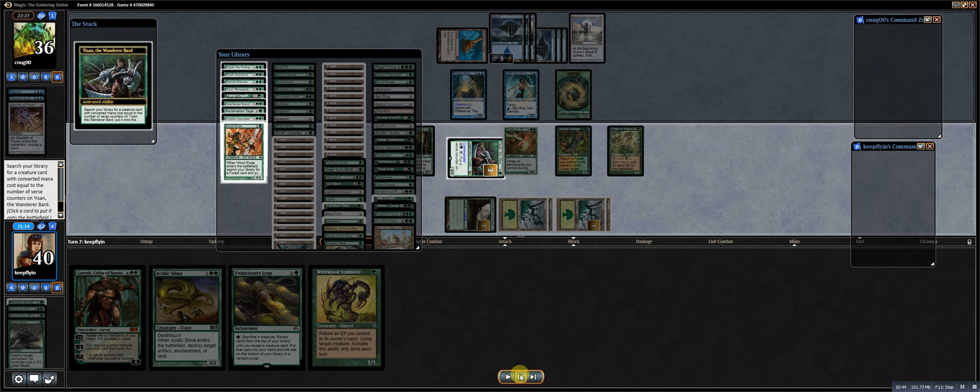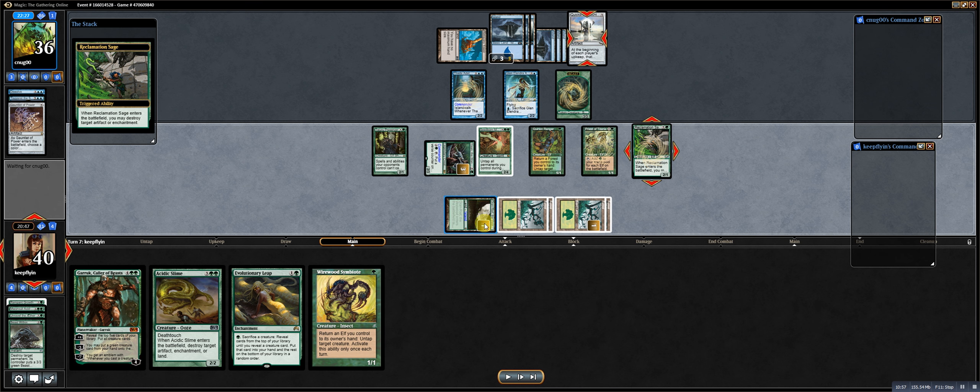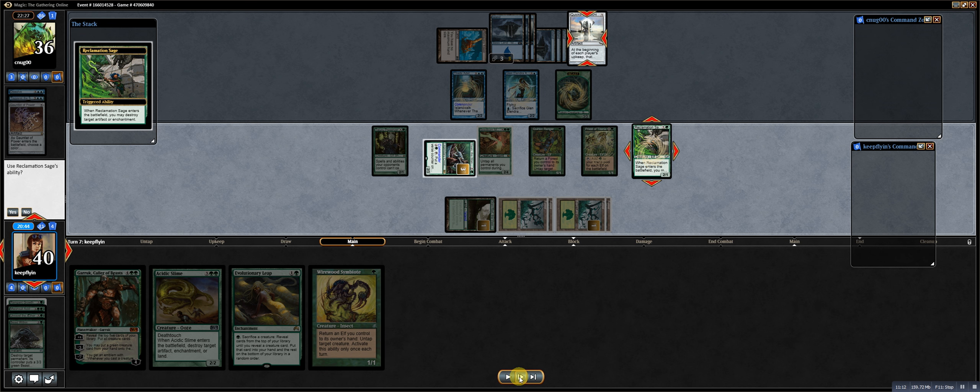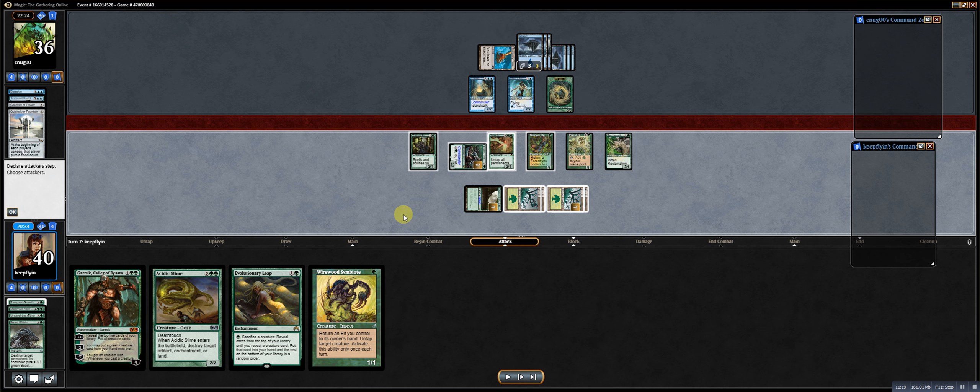I get Reclamation Sage to kill the Fountain, which is also getting an additional elf into play for my Priest of Titania. I'm going to accept that he's going to turn all my lands into islands if I don't act, and I really don't want to give him that much time. It would only be 2 turns away assuming I don't play lands. I could have gone after this with Acidic Slime, but I wanted to deal with it now. I probably should have gotten Elvish Archdruid. I've made blunders this game.